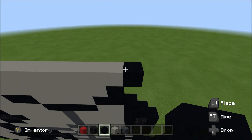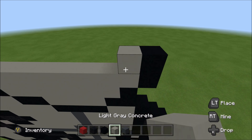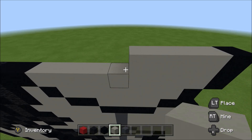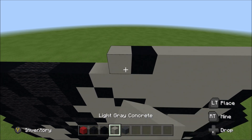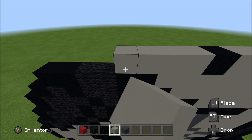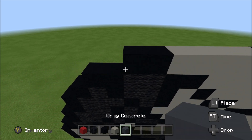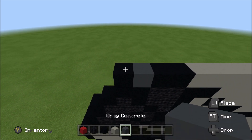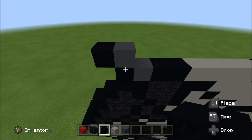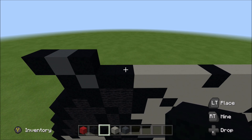Above that black you just placed, build up with a black. To the left of it, add six light gray: one, two, three, four, five, six. And then a black, and then four light gray: one, two, three, four. Two black, a gray, and then a black. Above that black, build up with a gray. To the left of it, add a black. To the right of it, add a black. Skip one space. Above this next block of black here, build up with a black.